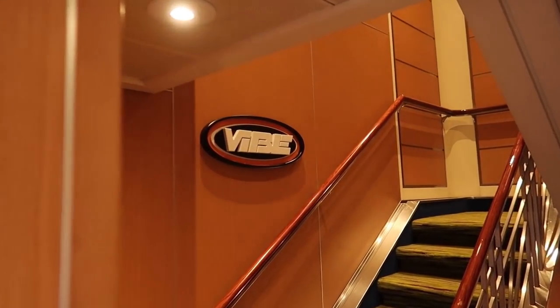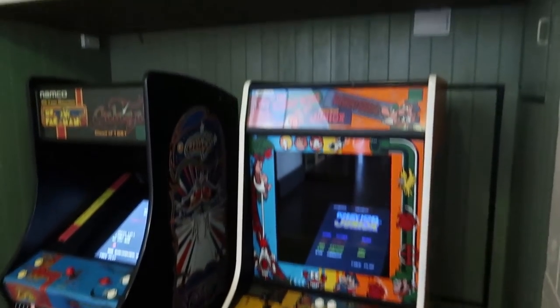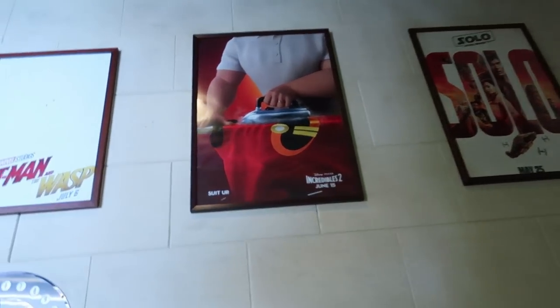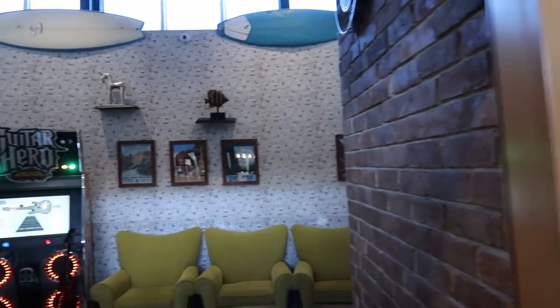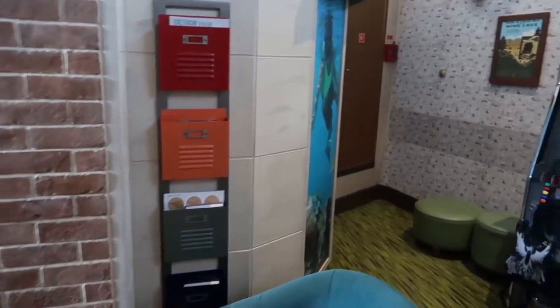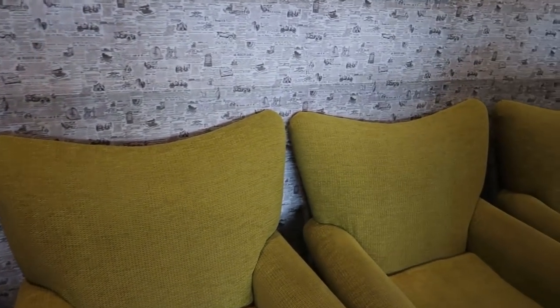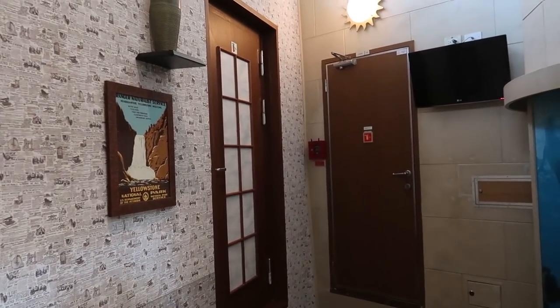Up here are the midship elevators and the concierge lounge, which requires a concierge stateroom to access. The entrance to Vibe is up some stairs. Inside Vibe there are video games, cool artwork, different movie posters, and an elevator that goes specifically up to this area. A side room has hangout areas, checkers, chess, and Guitar Hero.